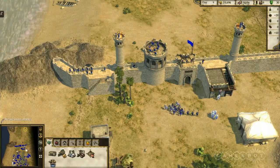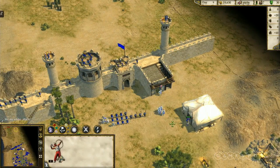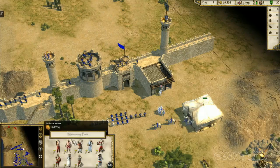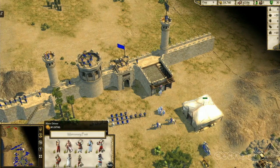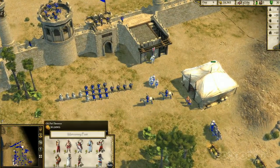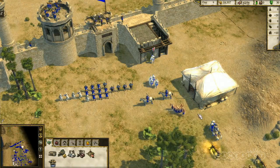The other building — the little white tent to the right-hand side — is the mercenary post. These guys don't require any weapons because they bring their own, but they are quite expensive in terms of gold. So if you're getting attacked, you've run out of troops and you're up against the wall, you can sell all your resources at the stockpile and hire these mercenaries essentially.